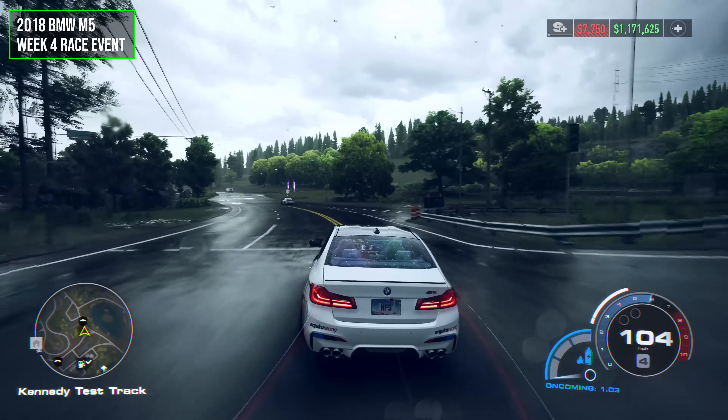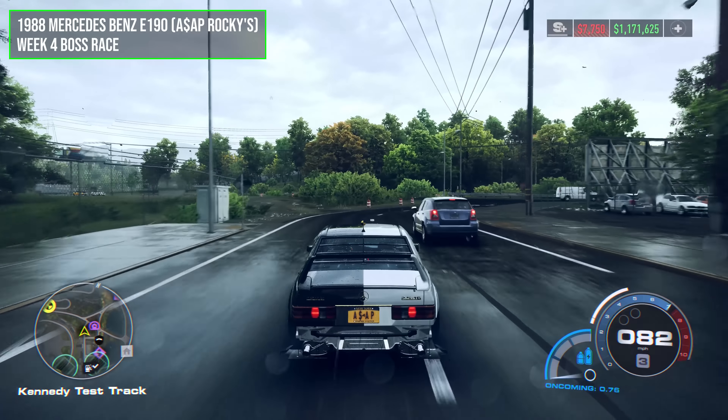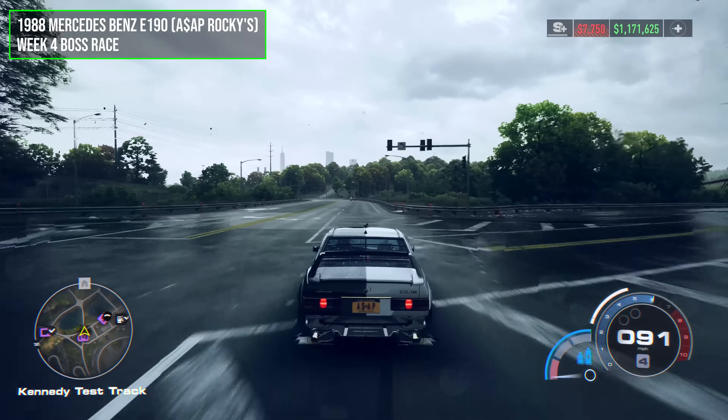ASAP Rocky's custom one-of-a-kind 1988 Mercedes-Benz E190 will be the third car you get after beating him in a head-to-head race. Where it's already pre-tuned, it can reach 232 miles an hour, so it's one of the fastest cars you'll have if you want to use it for the Grand.